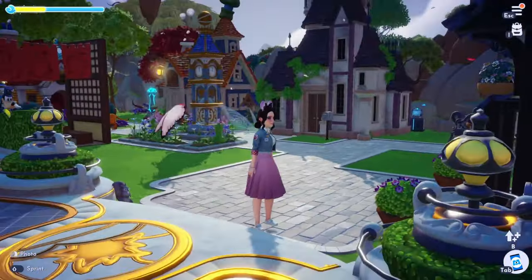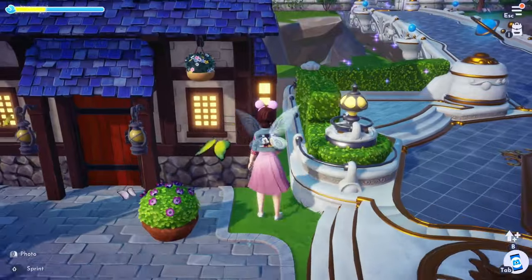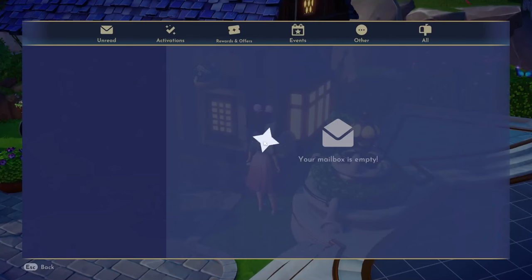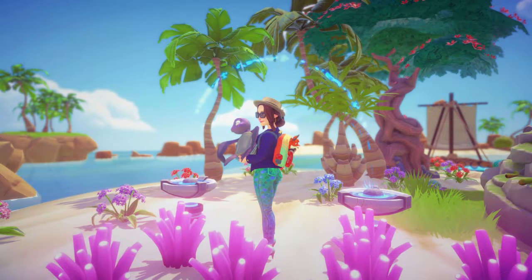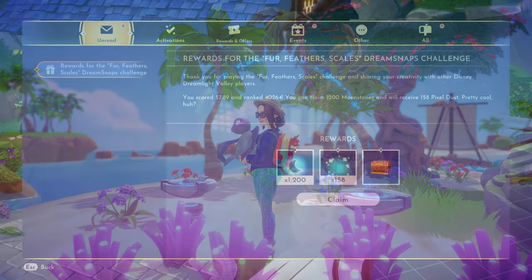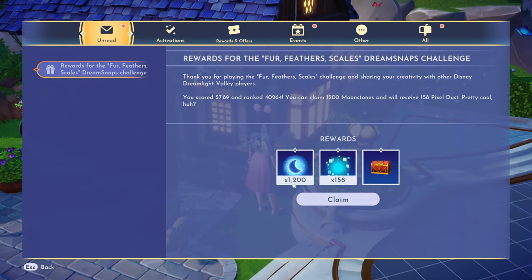All right, friends, let's check out Dream Snaps and see if I can make up some of the moonstones that I spent this week. I did not try that hard on this challenge. This one was the fur, feathers and scales challenge. I scored a 57.89, ranked 40,264th, and I earned 1,200 moonstones, 158 pixel dust, and the red chest. I was kind of going for like a fish kind of vibe, a beachy fishy with the scales and the pants.